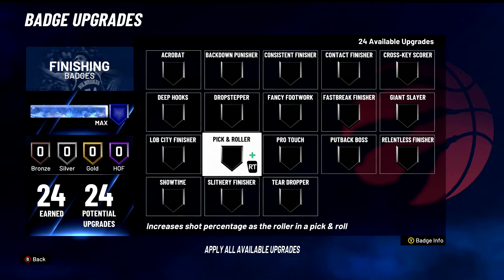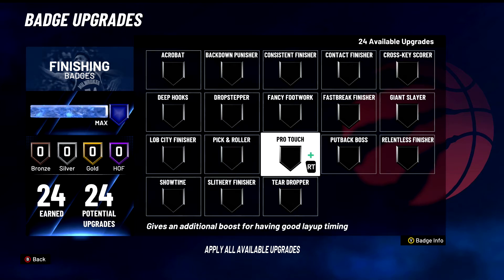Pro Touch — very very good badge if you have good layup timing and know what you're doing. This is also a post scorer badge. S tier if you're a post scorer — they need this with Deep Hooks, running both on Hall of Fame and just deep hooking constantly. If they have good timing they ain't missing. For the average player it's C tier, not that great, but it does a little bit for you if you get a good layup.